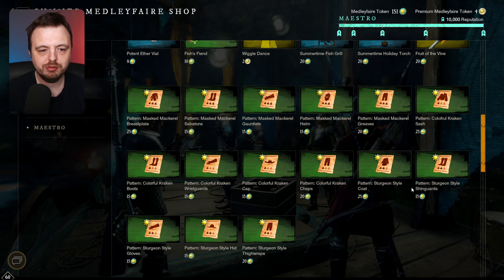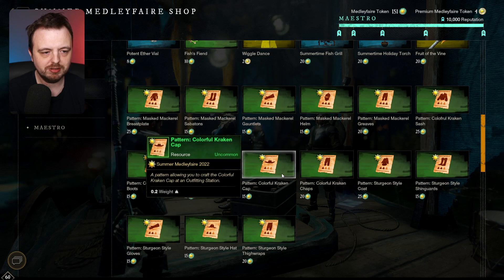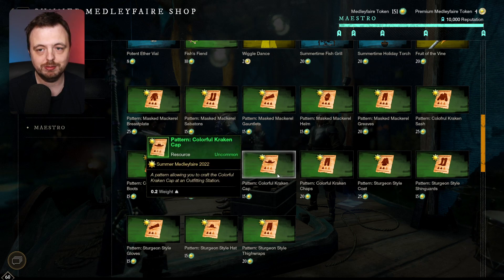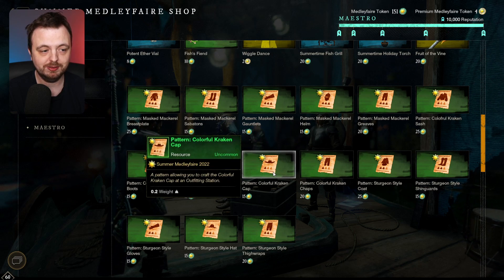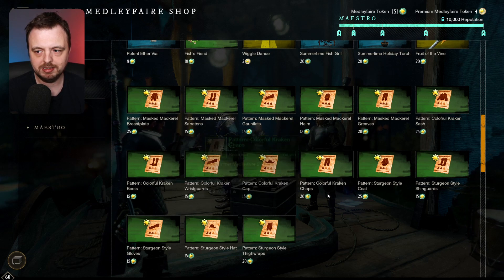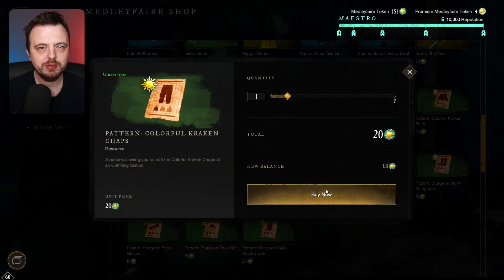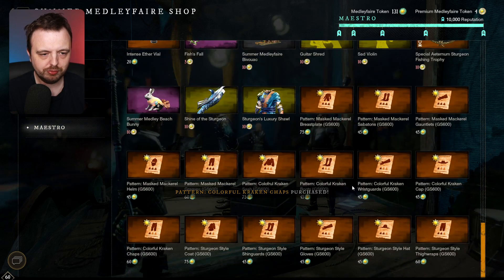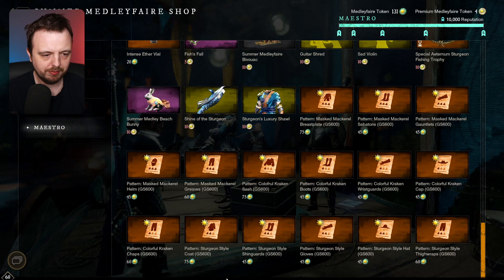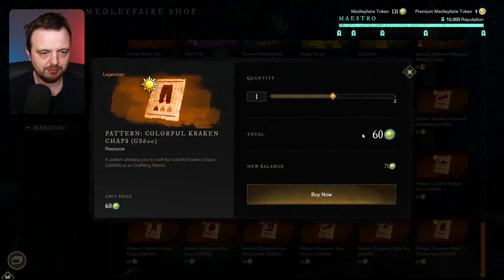I'm going to pick the light pants. You can tell what's light and what's heavy with these three little weight icons - somebody had to point that out in the comments because I'd never realized it. Here are the light pants - these are Colorful Kraken Chaps. I'm going to buy a green one to show you how they work and how much I make. It's only 20 tokens. Then I'll scroll down and buy the same but for the legendary stuff, which is 60 tokens.